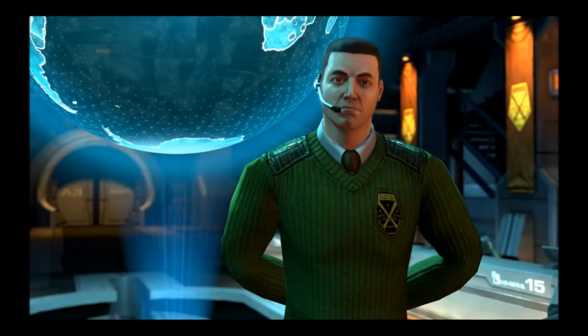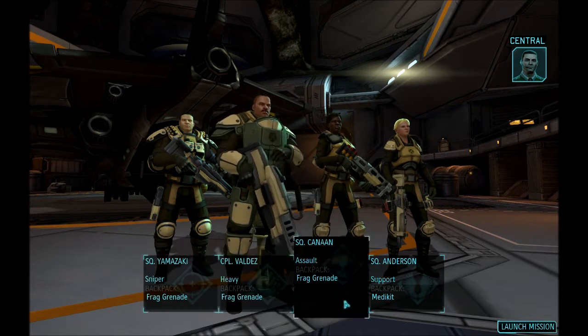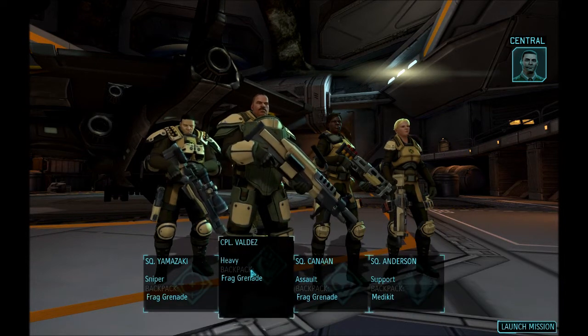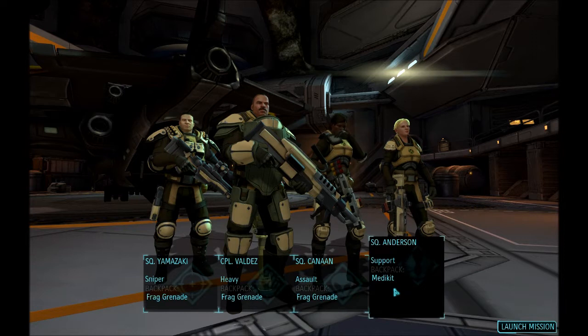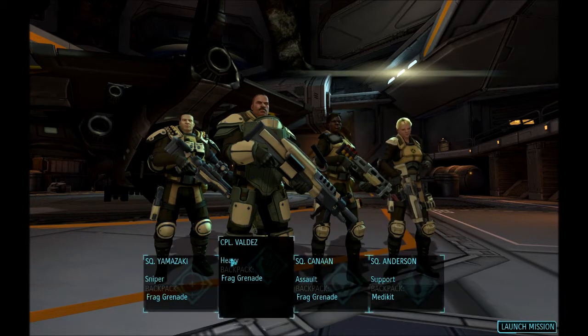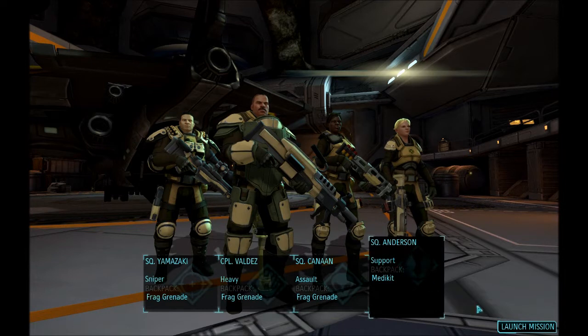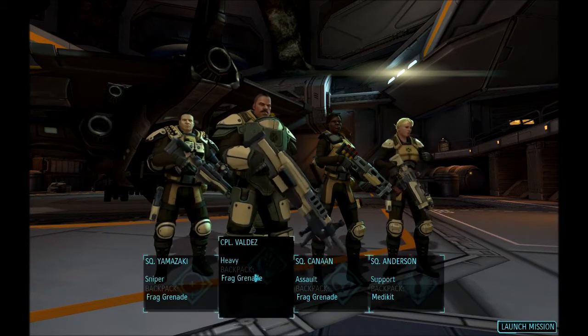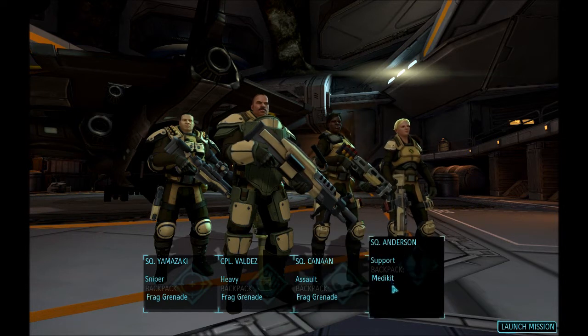Before deploying our squad, you can choose which soldiers to send. We can pick who we want. I'm taking the veteran who survived the last mission by script. Everyone else we get: a sniper, an assault, and a support — one of each of the four classes. They're squaddies, which means rank 2 or 1, so they only have the one ability that defines their class. A sniper can do a headshot, the heavy gets a rocket launcher, the assault can do run and gun — move twice and shoot — and the support gets a smoke grenade.